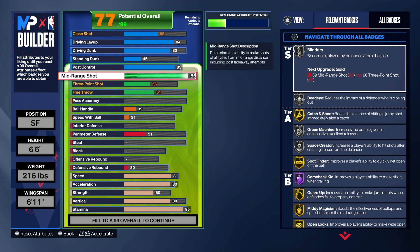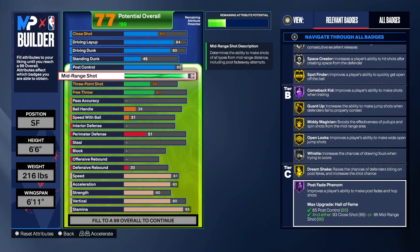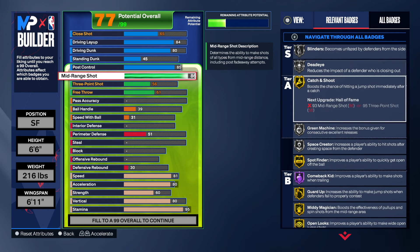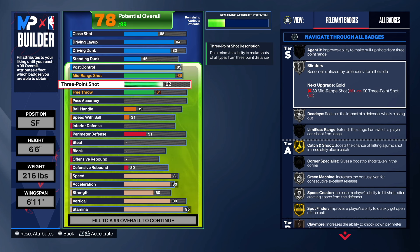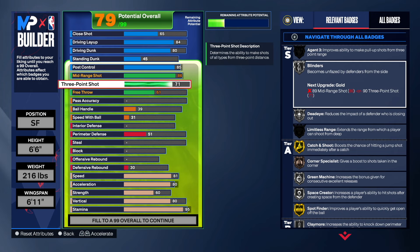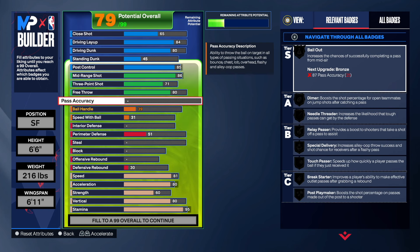For the mid-range I decided to go with an 86 - more than enough to get the job done. You get a lot of amazing badges: post fade phenom, Michael Jordan, midi magician on gold. 71 on the three-point shot - more than enough to knock down wide open threes. 80 on the free throw, so you're going to be able to hit free throws when they hack you because they see you got Michael Jordan out here.